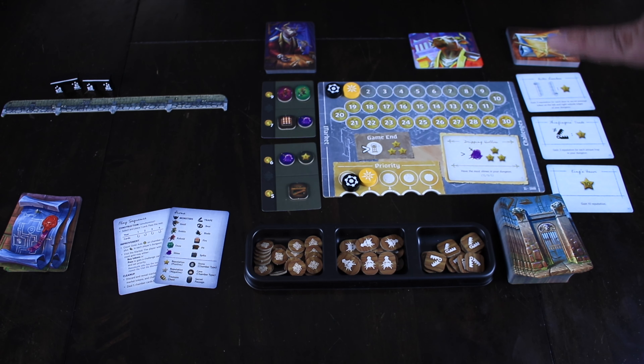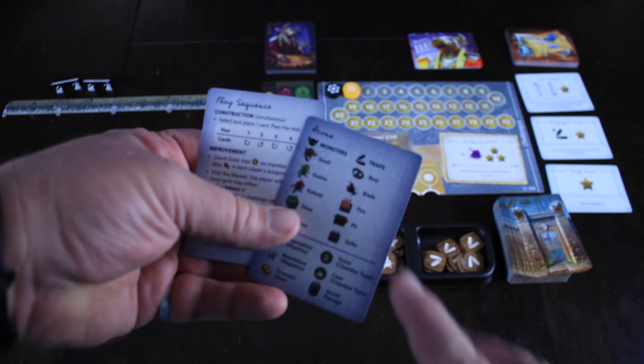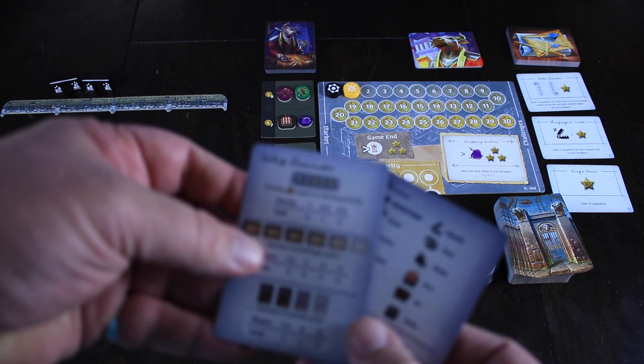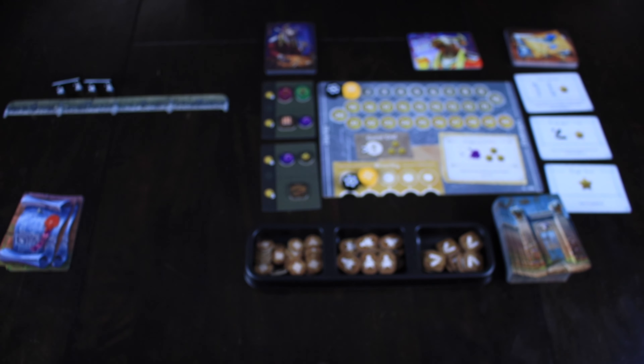The first one to stop buying gets to draft first, and at the end of the round we replenish the challenges so there are new ones for the next round. Every player starts the game by getting a couple of player aids — these are double-sided and give you all the iconography, the starting sequence, the setup reminder, and the final scoring. Everything you might need, two cards, double-sided.